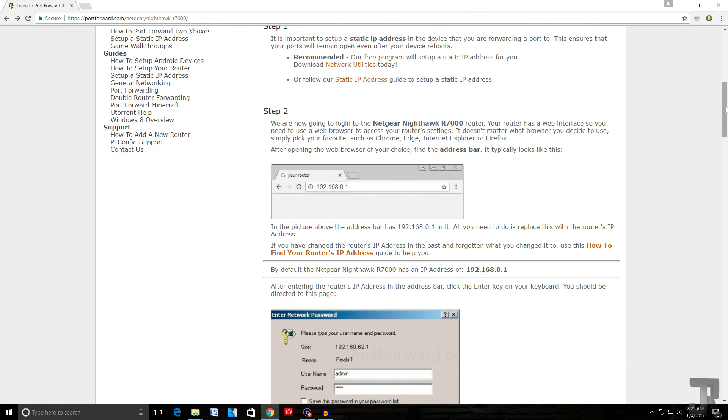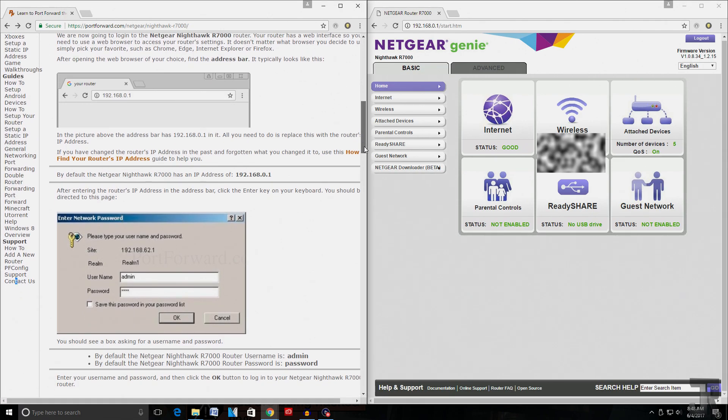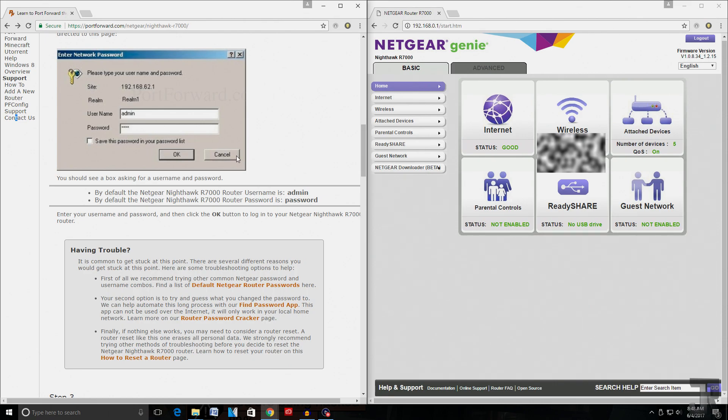Step two: you need to log in to your router. If you're having any problems finding your router's IP address or you can't get in because you don't know your username or password, portforward.com has you covered. They provide a guide on how to find your router's IP address, how to find your credentials if you didn't change them, and even how to reset your router if you don't know what you changed your username and password to.